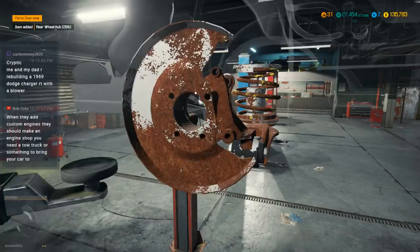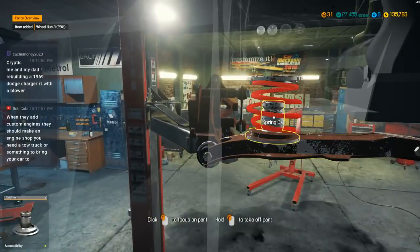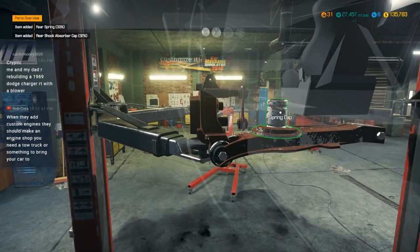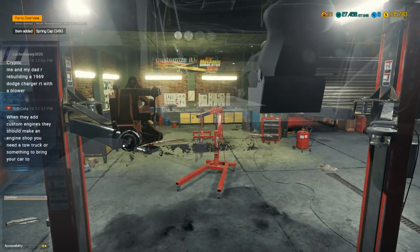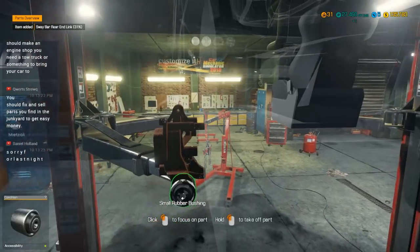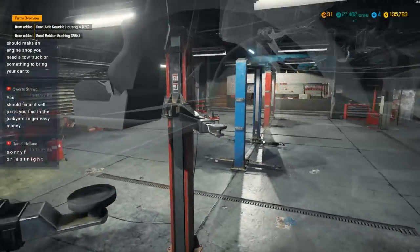Our dad and I are building a 1969 Dodge Charger RT with a blower — that's cool. I never got the chance to do too much of that with my dad. He lived in a different province, so it was more like short visits every couple years. He was a mechanic, so he knew about all that kind of stuff, but most of what we worked on was usually farm machinery.